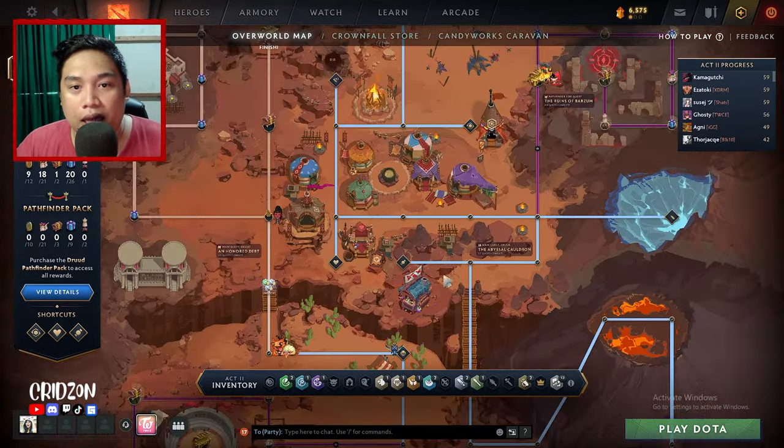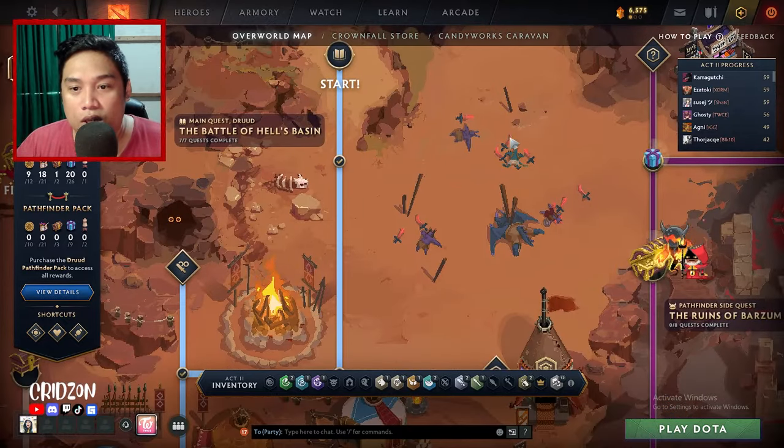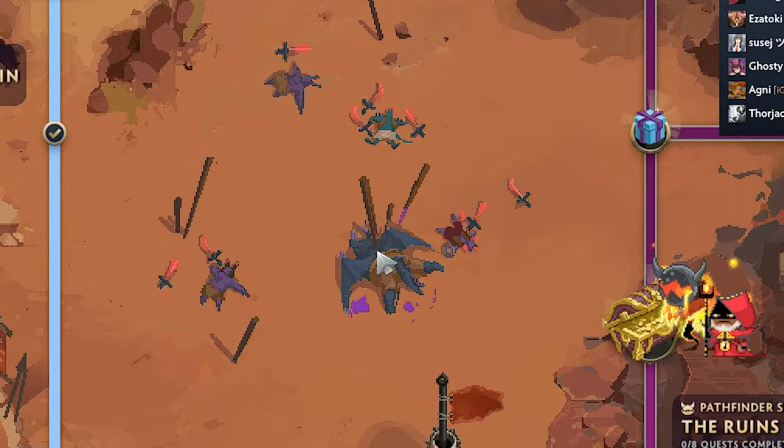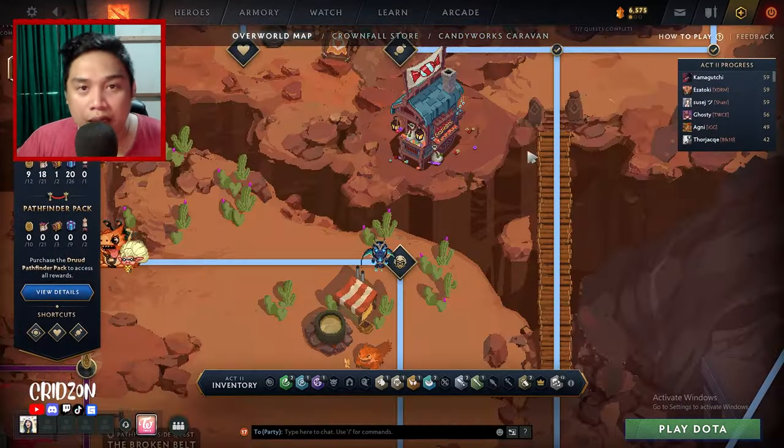The Demon Blood is actually very simple. It's here, near the start — there are actually demons that are being massacred here. If you click that, you can get some blood. Then you'll go back and submit it.